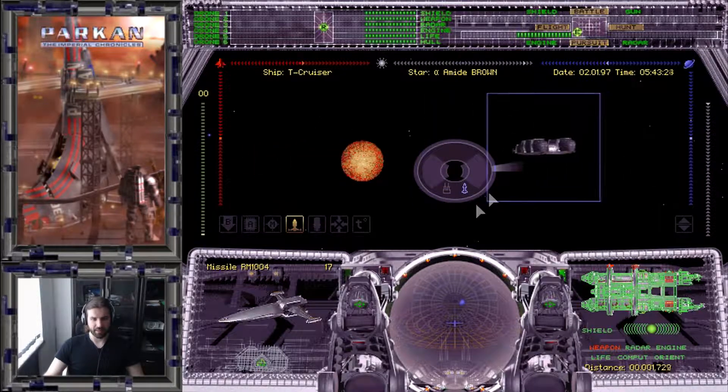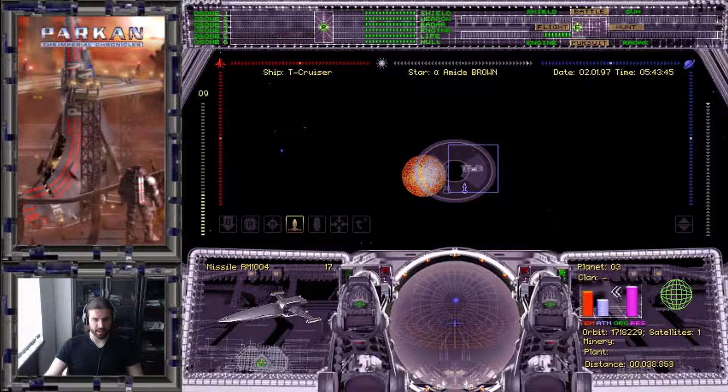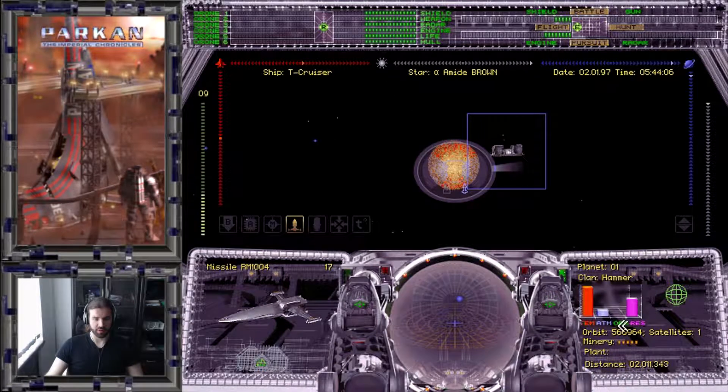While we wait, let me explain how planets work. Each planet has four indicators: temperature, atmosphere, organic, and resources. Temperature affects how much fuel the robots consume to sustain themselves — lower temperature means higher fuel consumption. Atmosphere may affect organic production. Organic is used to produce goods. Resources are used to make fuel. Planets can have mines, and those with organic can have factories. For example, this planet has level 3 mines and level 3 factories, while another has level 5 mines but no factories because it has no organic.